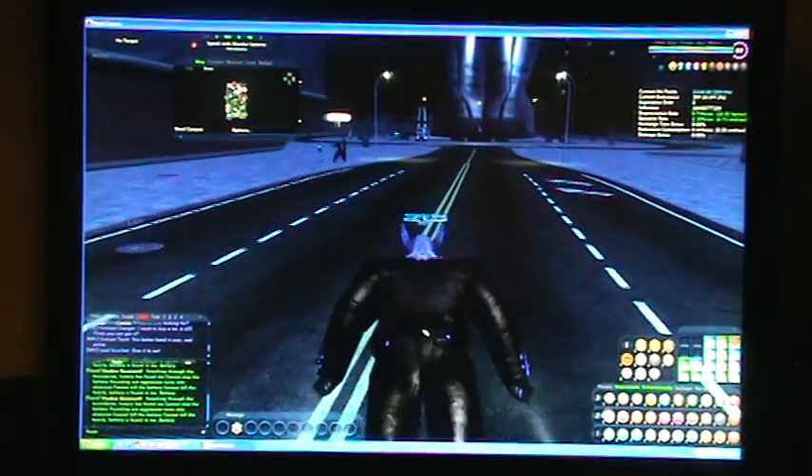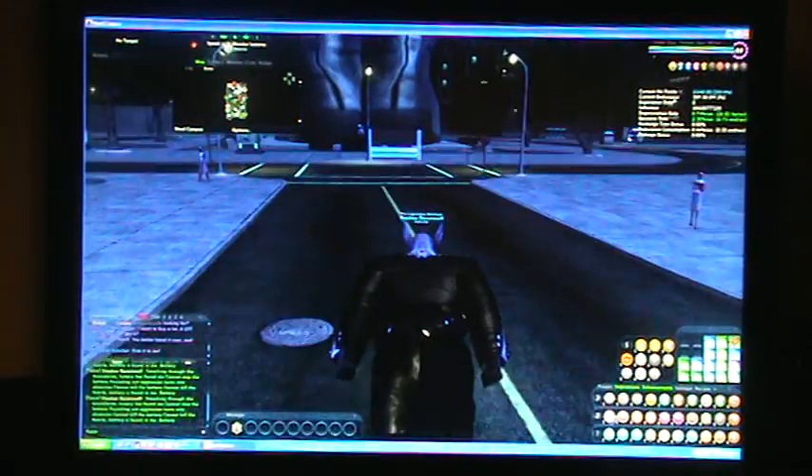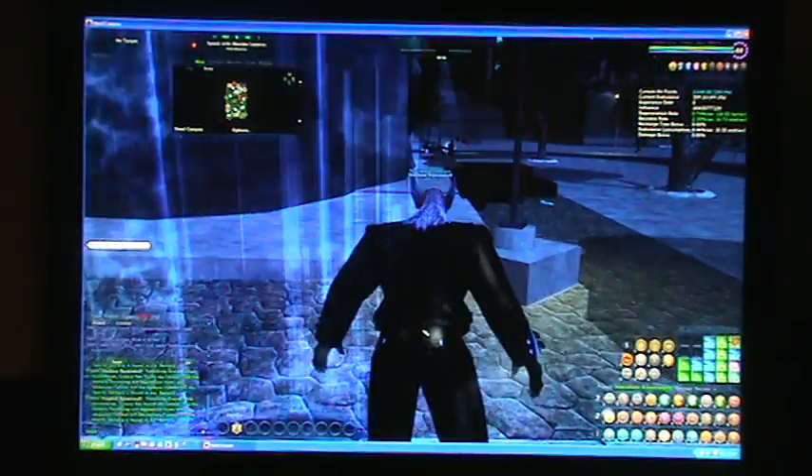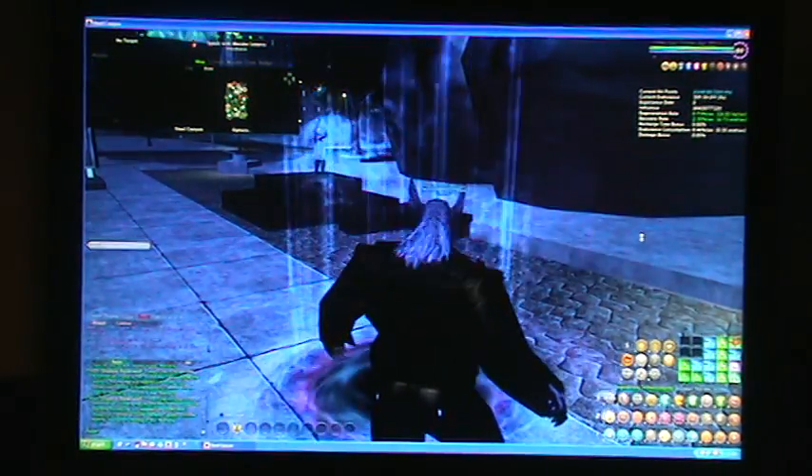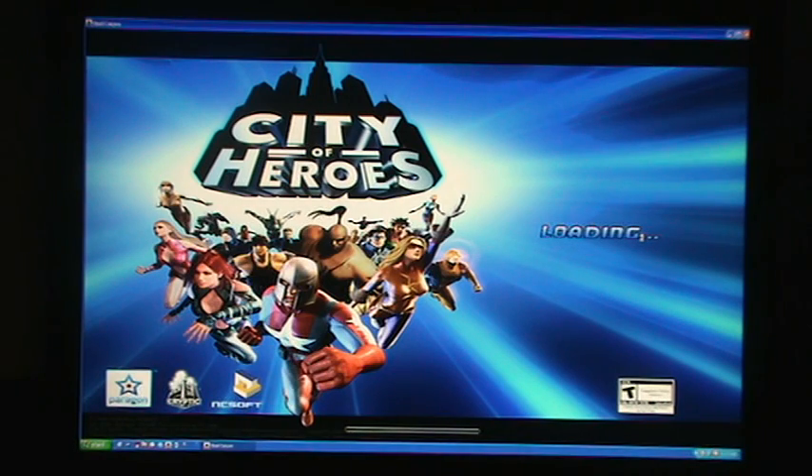One thing I noticed when working in the base is as soon as I would have this problem — flying all around, I couldn't quite get my vertical right, stacking stuff in the base — all of a sudden it'd be frustrating as all get out. I tried the Insert, the Delete, the Page Down. I tried right-clicking with my mouse and trying to line it up exactly perfect, and to tell you it's a real pain.